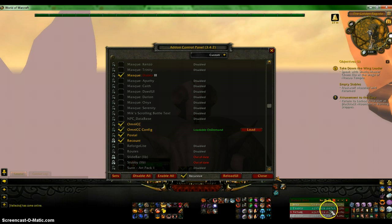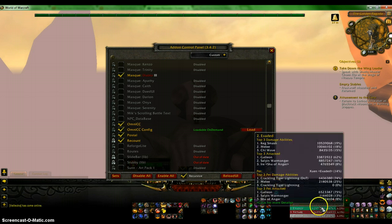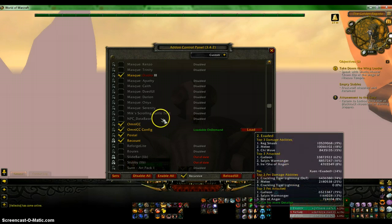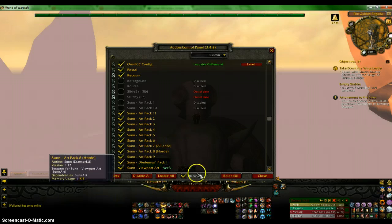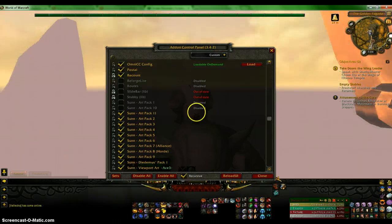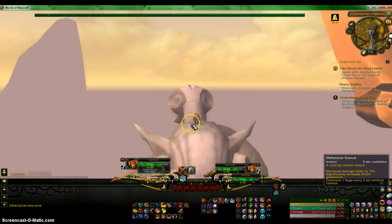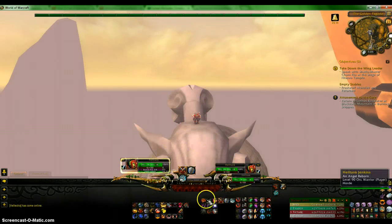Recount is this simple little addon right here that shows my damage done and also a bunch of different things. You can change the color and also the font to any way you want. SunArt is this little background thing. I have my player right here, then my target right here and my target's target right here. If I have a pet it will be right here, and my pet's target will be above. So everything is just right in this area — I don't need to worry about looking everywhere else.